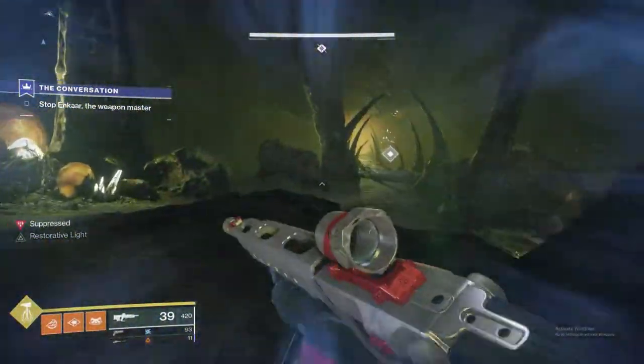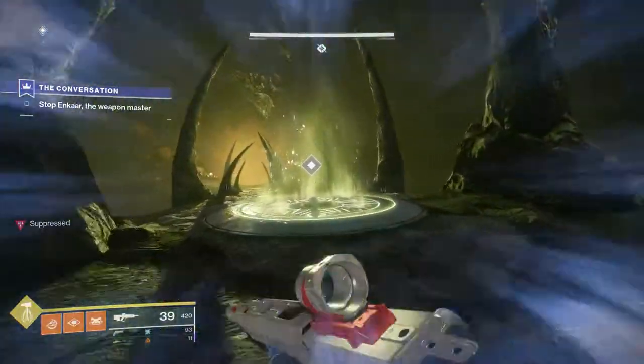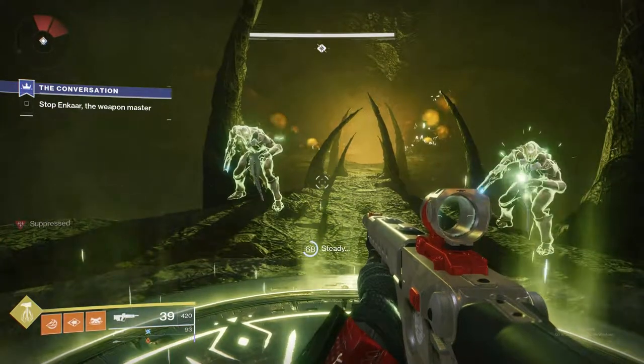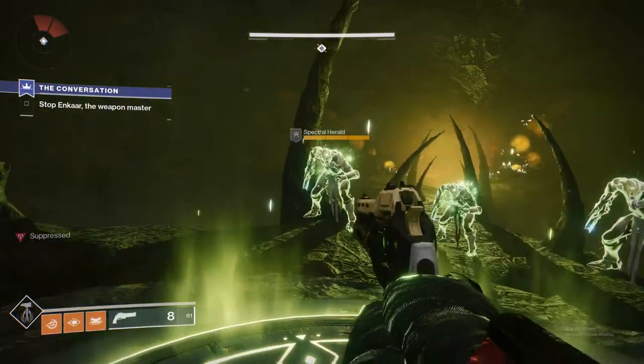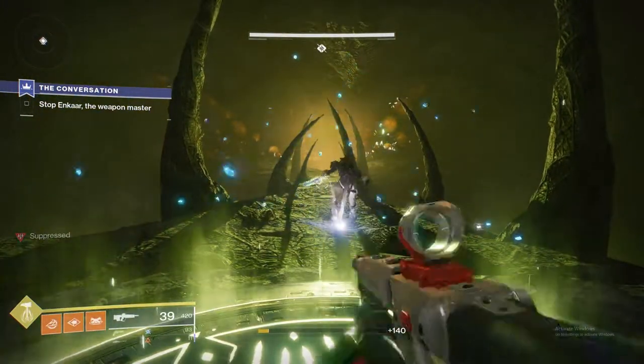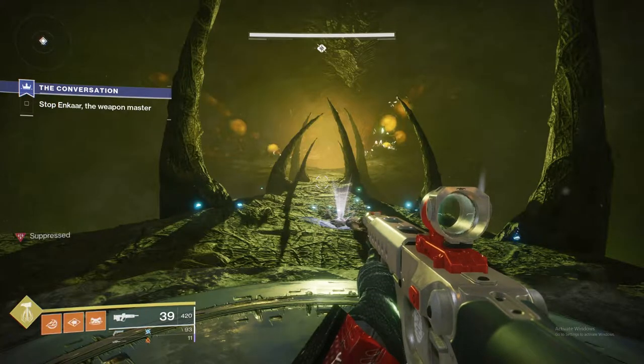All you do is move forward through this corridor. And just like the second plate, you move up to activate and pay attention to the way they spawn in, because that's the order in which you'll need to shoot them. You just shoot them in the gun one last time. And that is how you do the final quest step for The Last Word.